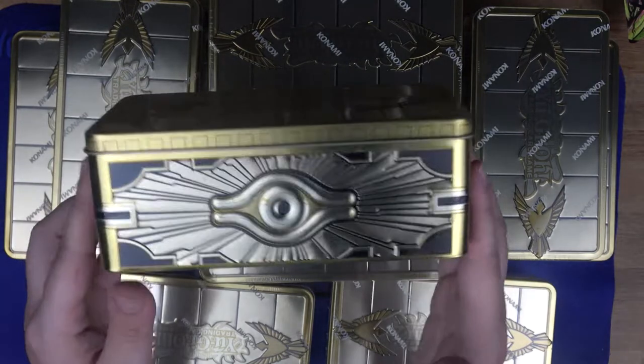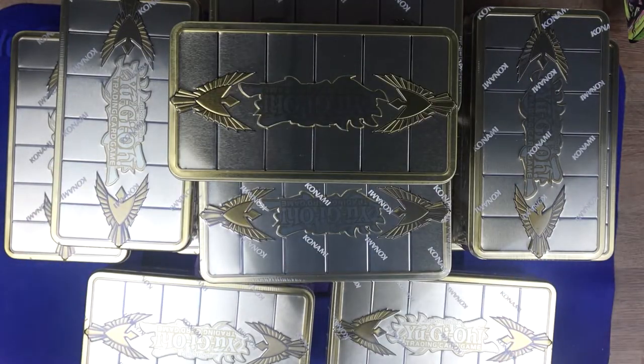We got 12 of these here. Each tin contains three mega packs which include five additional foil cards. Each mega pack includes one prismatic secret rare, one ultra rare, one super rare, one rare, and 12 common cards, including cards from the following booster sets: Flame of Destruction, Dark Saviors, Cybernetic Horizon, and Soul Fusion.